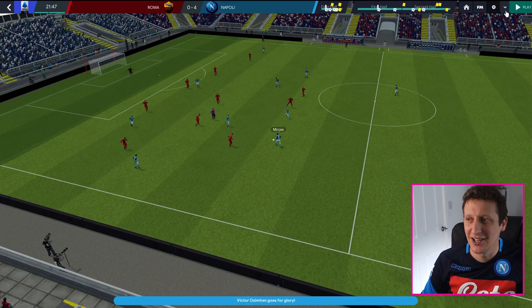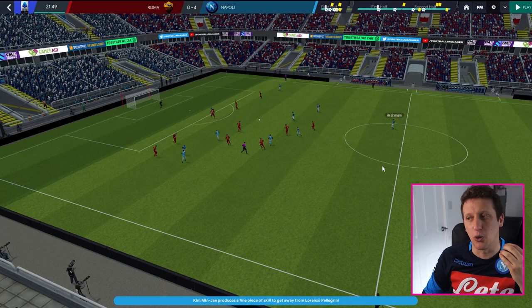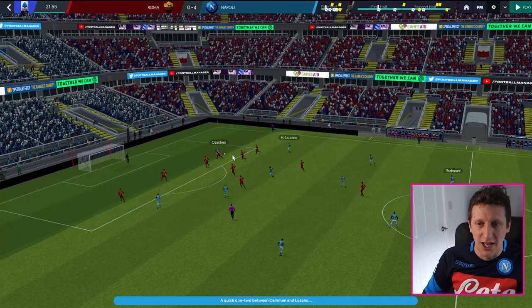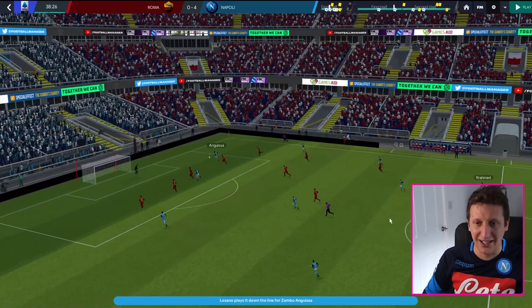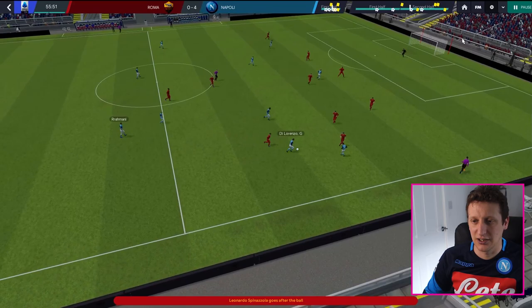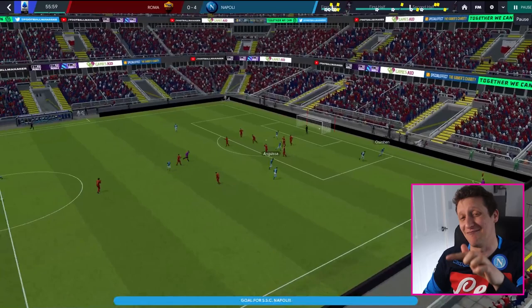These are the results so far - two defeats in the Champions League but we did qualify, winning the last group stage game against Spurs 4-3. We're looking at the Roma game and the Juventus game - two 4-0 victories against two of the big boys. Here's Kim Min-jae driving forward - the team structure looks so good against a low block. Against a low block you need someone from deep to break the lines, and he does that really well. Osimhen gets it down and a lovely slip-in, and he fires home to make it 1-0.